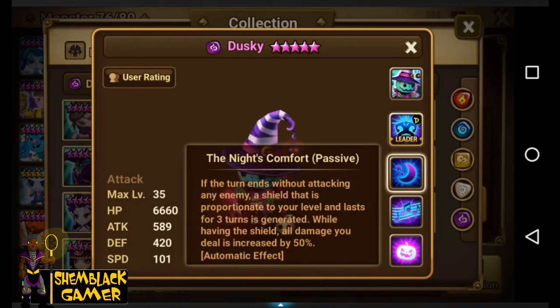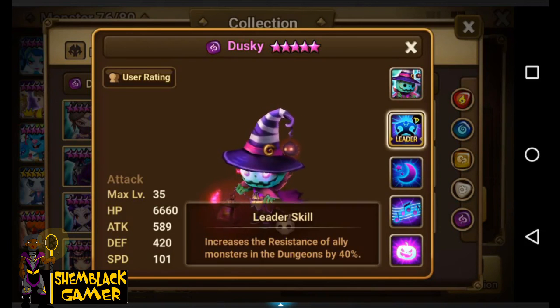This trickster must do a lot of damage. He is very, very good. I'd go either fatal blade or rage blade with him — trying to get that attack as high as possible: attack on 2, crit damage on 4, attack on 6. I want that attack as high as possible to take advantage of the 50% damage increase. His leader skill increases the resistance of ally monsters in the dungeon by 40%, which is useful in Dragons.